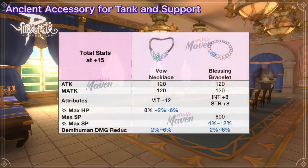And lastly, we have the Blessing Bracelet for boosting max SP. It grants plus 8 int, plus 8 strength, plus 600 max SP, and a chance to get 4% to 12% max SP.